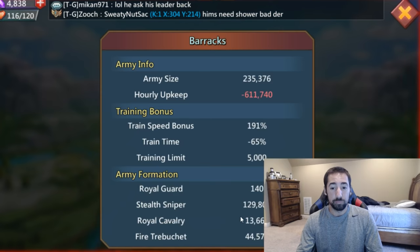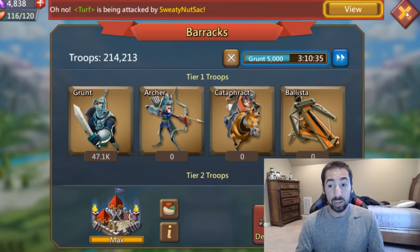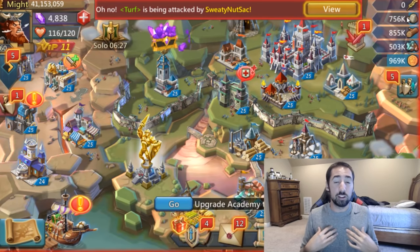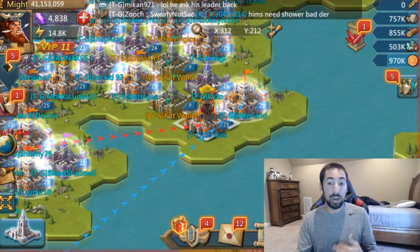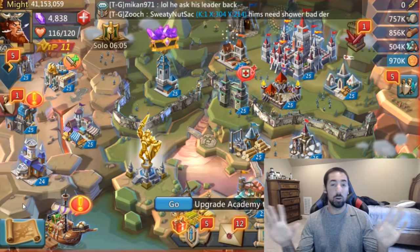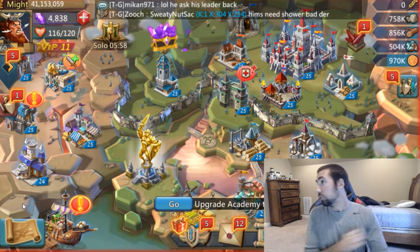Guys, look how many troops I have now. This is not from getting attacked — my infirmaries can hold 357k, I know how to shield my troops, I know how to send them to shielding castles. I have not lost dead troops from people attacking me. I've lost troops from attacking people — I have 38 million kills. At the beginning of the game I didn't know how to attack — I thought I did, but I didn't. So I used a lot of gems to gem my troops. That is a no, no. Do not do that.